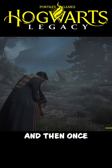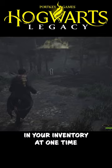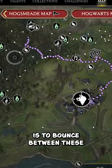Once you learn how to catch magical beasts, you can have up to 20 beasts in your inventory at one time. The best way to make a ton of money as fast as possible is to bounce between these small beast camps.